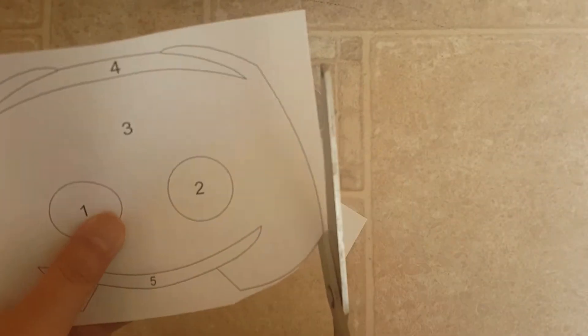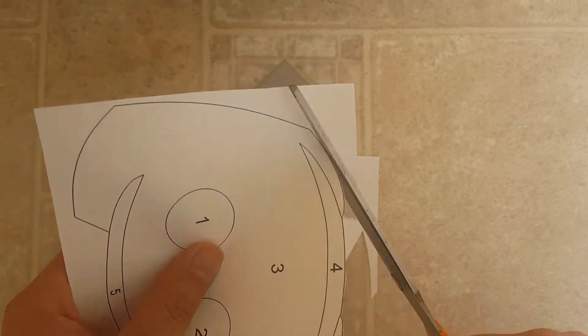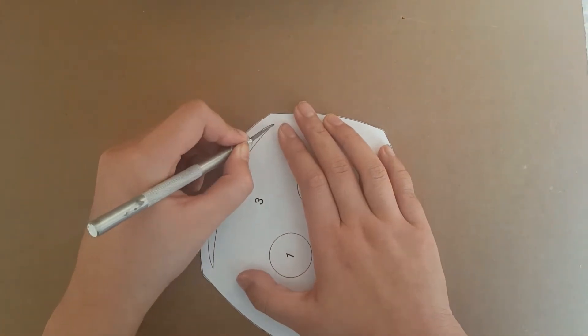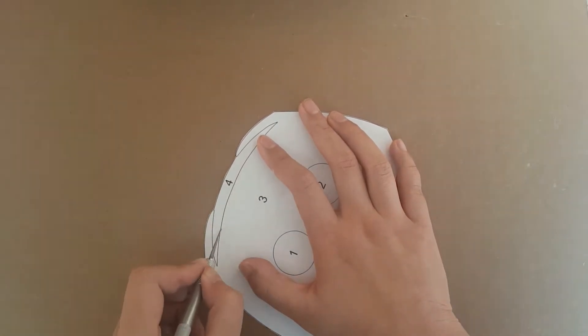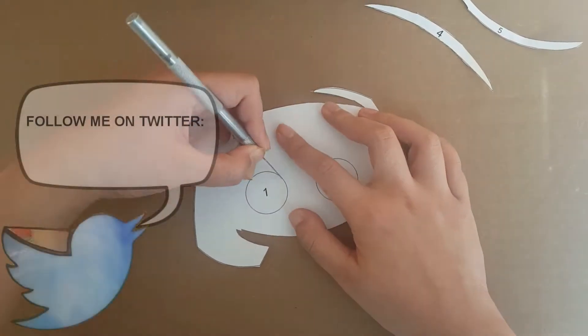I used regular scissors to cut up to the paper pattern outline, then I used three-bladed scissors to cut out the actual pieces. I actually had to use an exacto knife to cut out the parts that will be purple — the eyes and antenna pieces — because it was too awkward trying to use the three-bladed scissors.